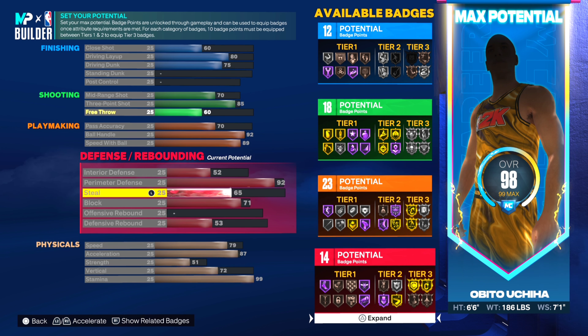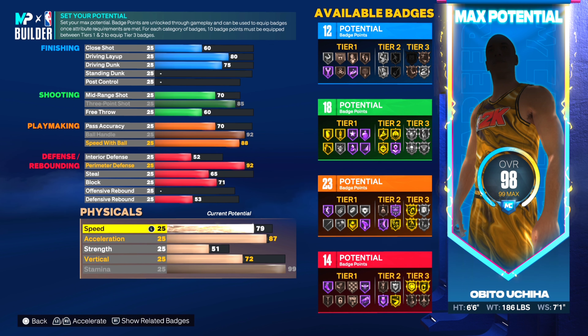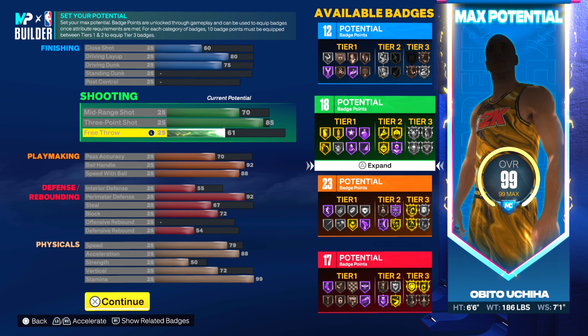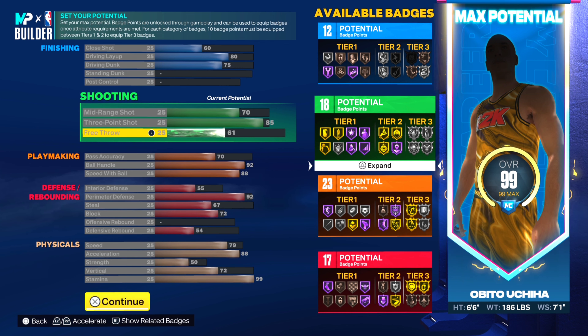You want to have at least a 70 pass accuracy to be somewhat competitive when passing, because this year your pass accuracy matters. If you have anything lower than 70, you will notice the difference — especially in MyCareer when trying to throw lobs for playmaking badges. Also understand: your acceleration this year is your speed boost, not speed with ball. So right now we're looking at 12 finishing badges, 18 shooting, 23 playmaking, and 17 defensive badges.